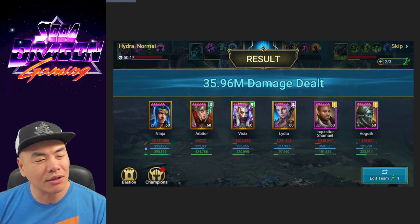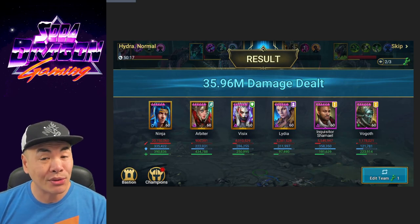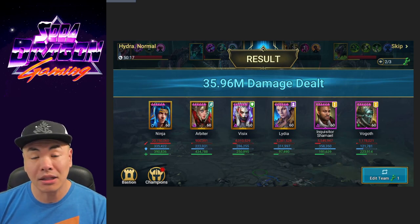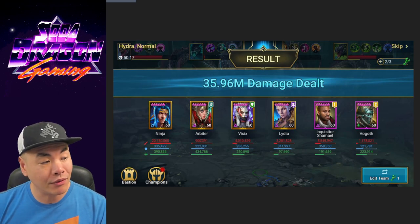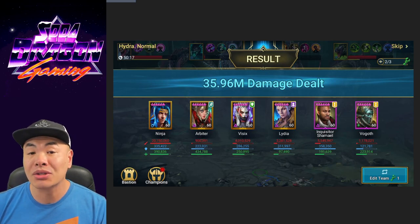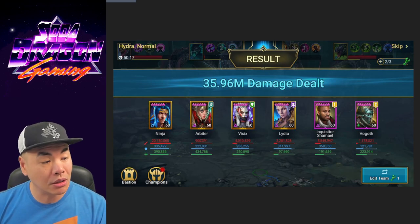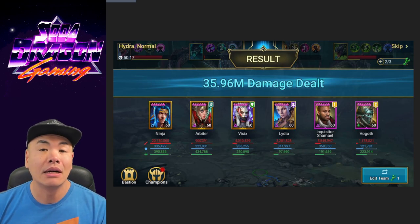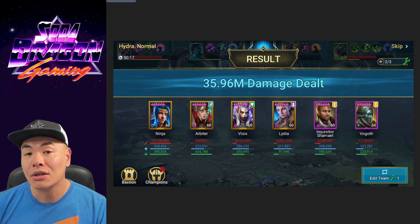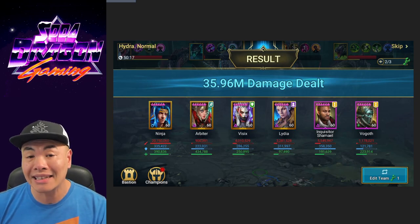Next up we got Vizix. Primarily we're using her for her AoE decrease speed. If you don't have Vizix yet, you can substitute in another AoE decrease speed champ. Vizix works really well not only because of that AoE decrease speed, but also she has allied protection — good for your less tanky champs — plus she has good damage multipliers with two AoEs. We're going to make use of her whole kit here.